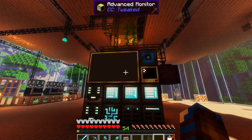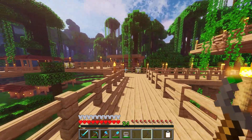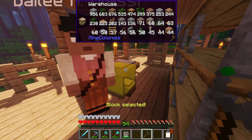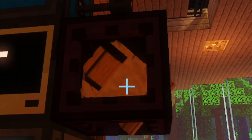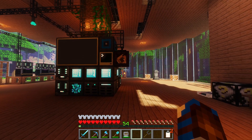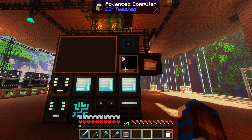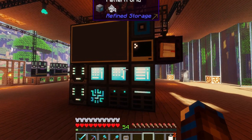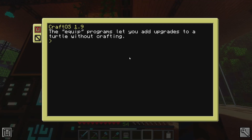All three of those blocks should now be connected to the computer, and the computer itself connected to our refined storage machines. I'm going to set six monitors down beside the computer and put some external storage onto the entangled block, using cables to connect everything up to our refined storage machine. Now with the entangled binder, we'll head to our warehouse and shift right-click on the warehouse block, then right-click on the entangled block. That should place the warehouse block inside of it, giving us access to everything within the warehouse. Now we need to set up the computer to take in requests and pass them on to our refined storage machine — I have no idea how all of this works, so I'm just going to follow some instructions.